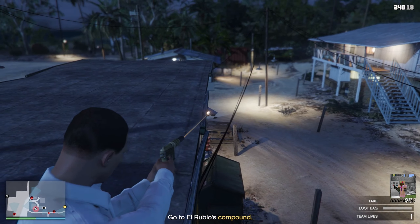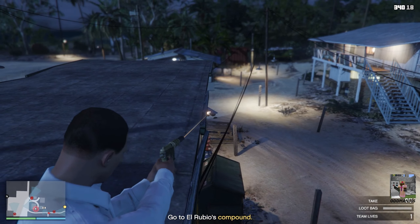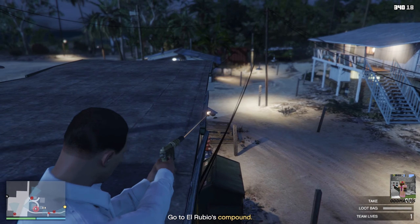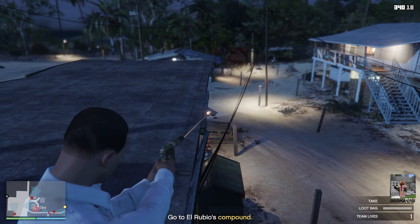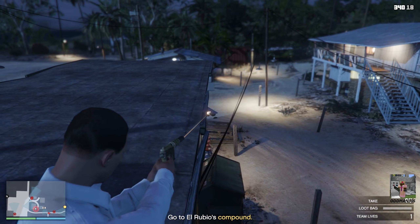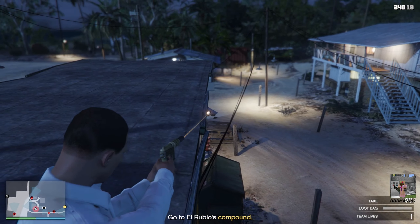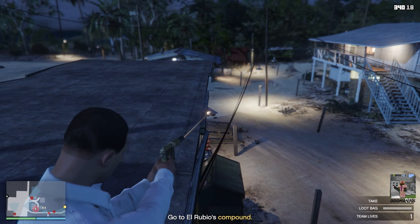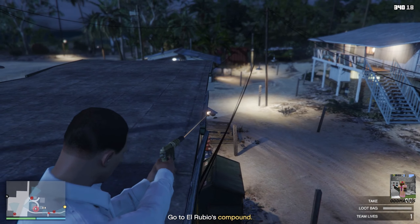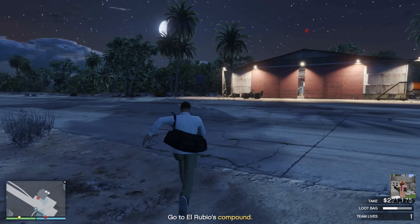Inside the far warehouse we've got one stack of cocaine, and there's a stack of cash which we'll ignore. On the way out, go back the same way we came and climb over the fence — if you go around the building to the right, the other two guards will see you. Now we'll head to the main warehouse.